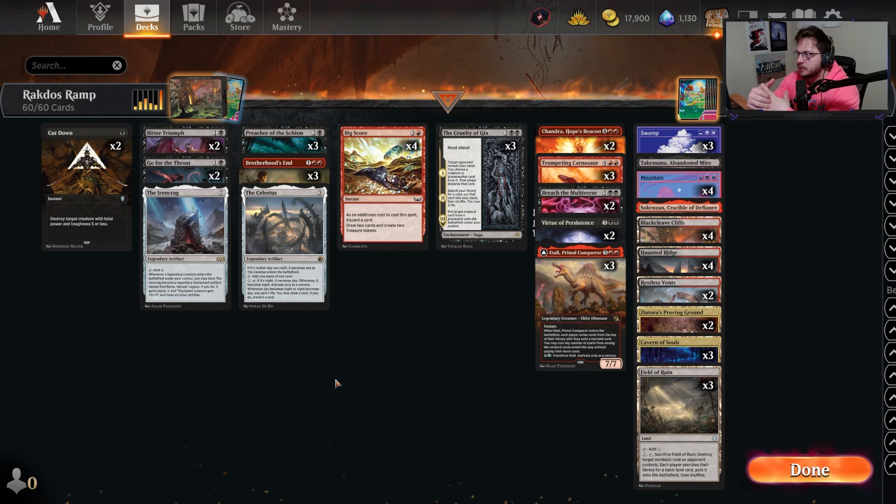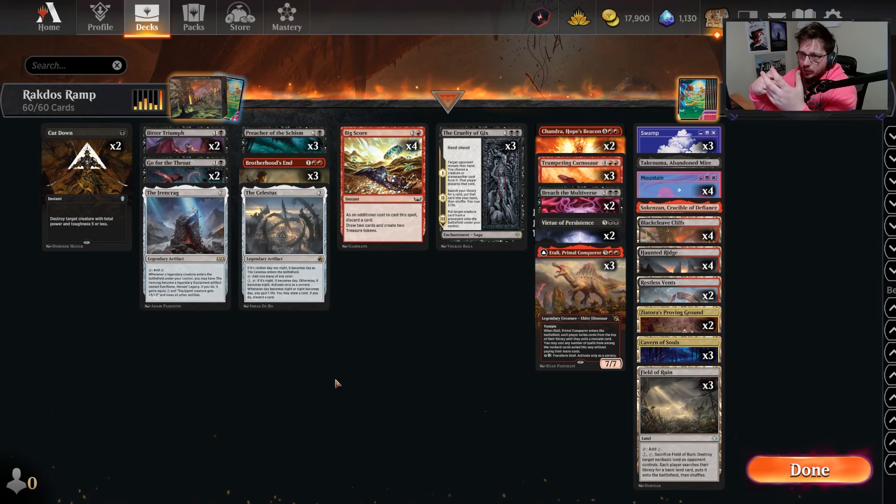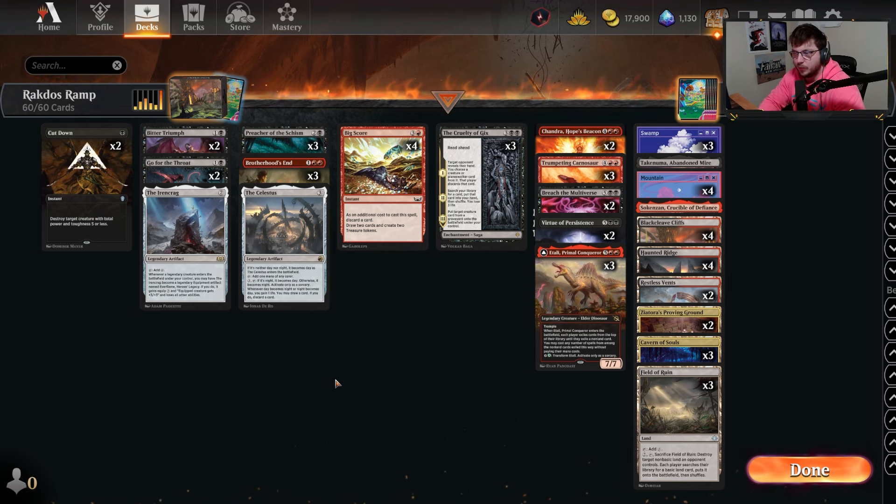Sometimes you just go through it when playing Magic — you're constantly on the back end getting bullied by other decks. It happens sometimes. One day you'll have incredible success with the deck, and the next you just get floored — that's how Magic goes. We ended about neutral today, maybe a little on the negative side. The only things we were losing to were Mono Red on the play and Jace Mill — which is a pretty tough matchup since we're constantly drawing cards, throwing stuff in our graveyard. They just counter the Cruelty of Gix, Chandra, Virtue, or Breach.